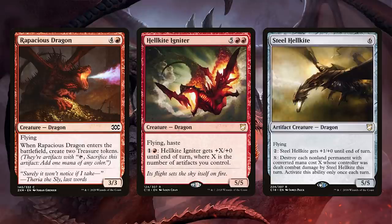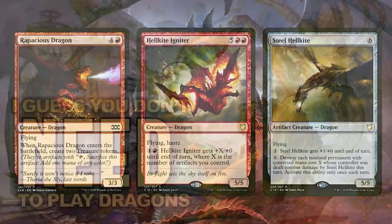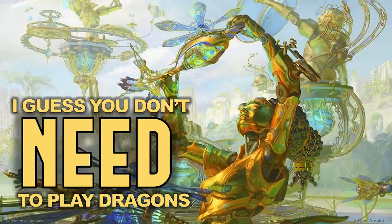Let's talk about removal. Steel Hellkite has the amazing activated ability of destroying non-land permanents with converted mana cost X — it's great at answering weird things that red has a hard time dealing with. Your Hellkite Tyrant can come in and smash and destroy exactly what you need with pinpoint precision.